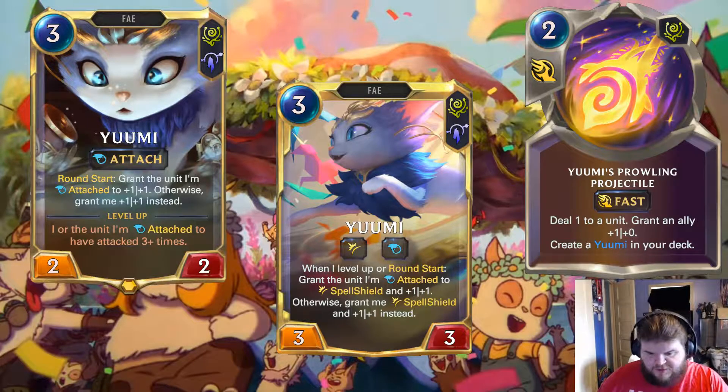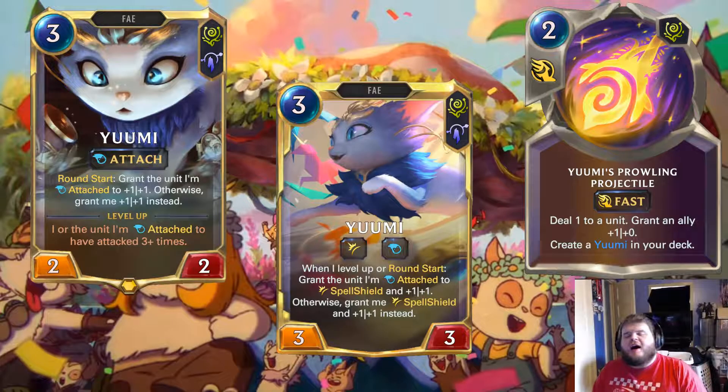We have Yumi, leveled up Yumi, and also Yumi's champion spell: Prowling Projectile, a 2-mana fast speed spell. Deal one to a unit, then grant an ally plus 1 attack. I don't think you'd ever main deck this card, but you won't be sad to see it as an extra copy of Yumi, especially in a Faded deck. Sometimes you just need that chip damage — you can pop Barriers or Spell Shields with it. So it's not bad.